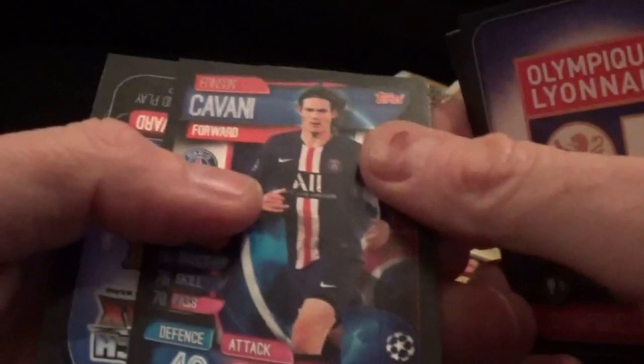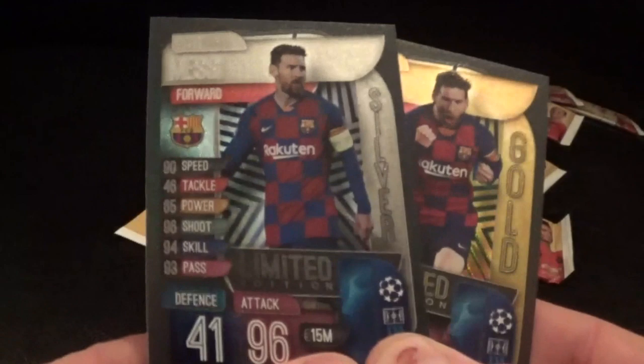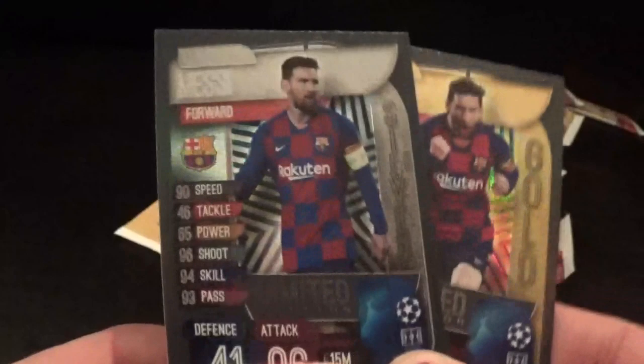David Luiz, Luca Modric, Diego Costa, Leon club badge, Cavani, and - oh happy days! We've got a Messi silver limited edition! We got the gold limited edition earlier in the tin, and now we have this silver in one of the £1 packs.